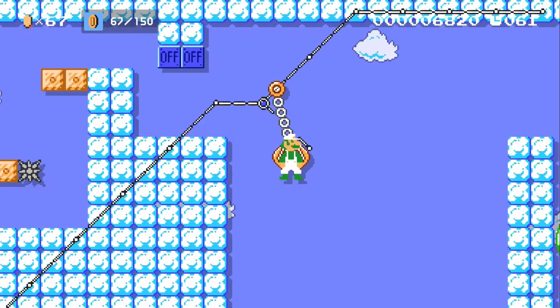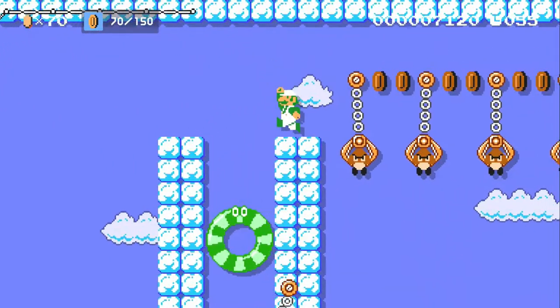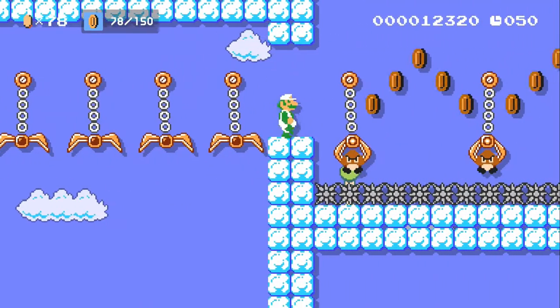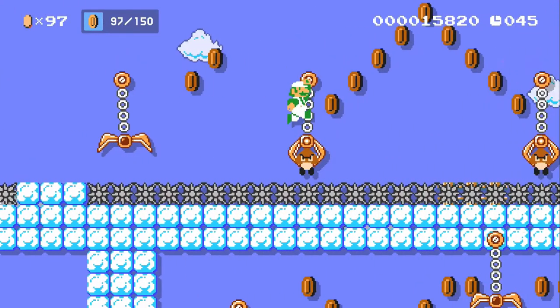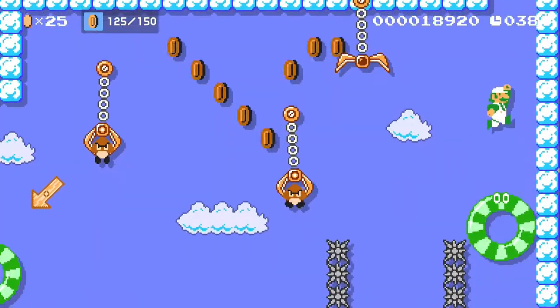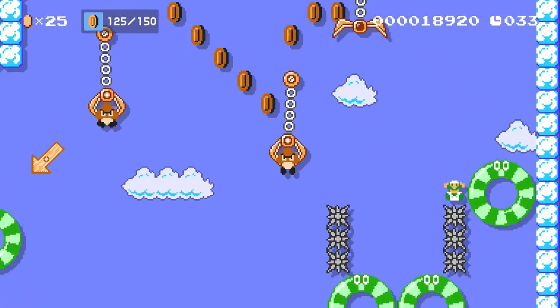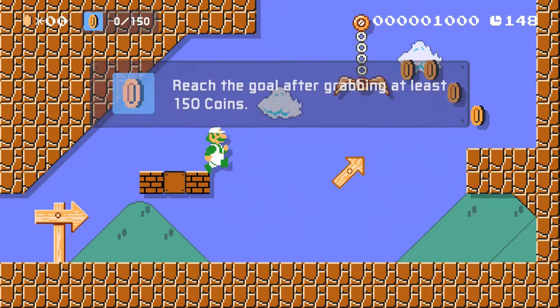Pretty fun so far. Basically what Nintendo levels do is have one element and then build off it. Here we have little Goombas — if we fall down we'll actually die, and if the claws get us we'll lose our mushroom. I already missed a coin so we really have to keep our mushroom here, otherwise we're done. And I just lost it, so I don't think it's possible for us to win anymore.